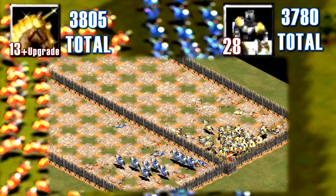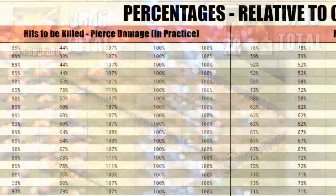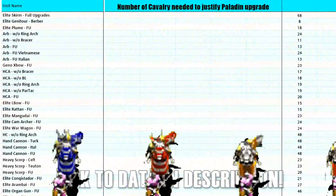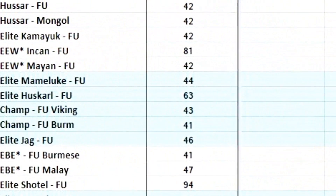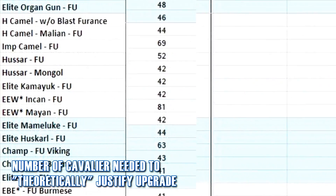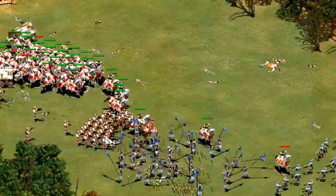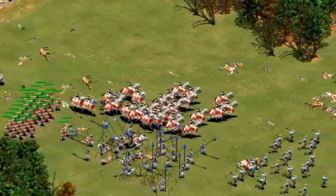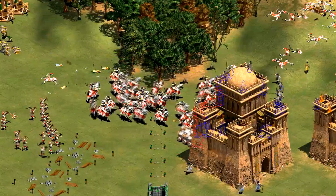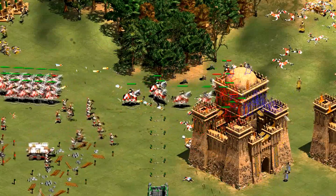In other words, versus Arbalests it's very important to get the Paladin upgrade because it drastically increases their performance. We can repeat this same process using the data from the last video for all the other matchups, say versus Champions or versus Genoese Crossbowmen. Looking at these numbers, you'd only need 20 Cavaliers or less to theoretically justify the Paladin upgrade versus some units, or 40 or more versus others. These numbers are more like guidelines than actual rules — they show when it might make more mathematical sense to wait for the upgrade and instead make more Cavaliers.